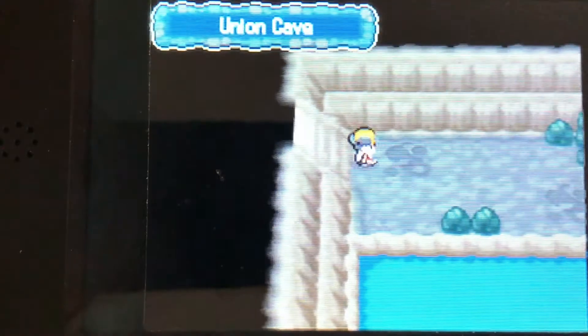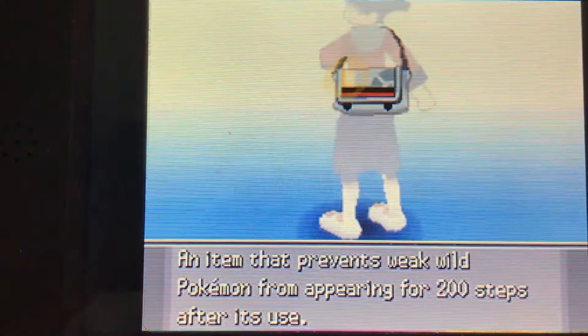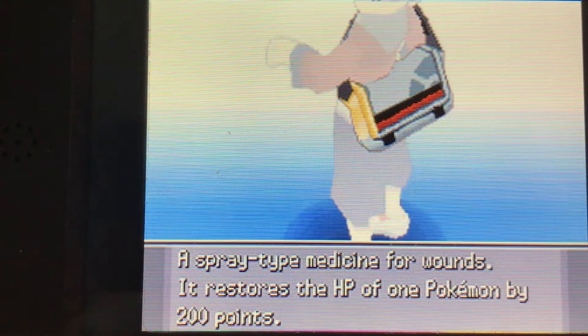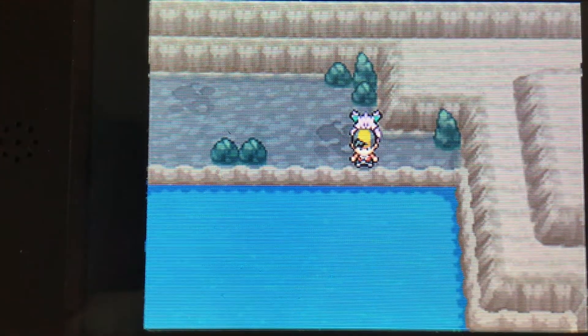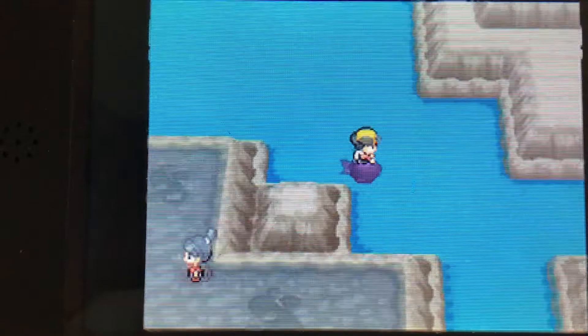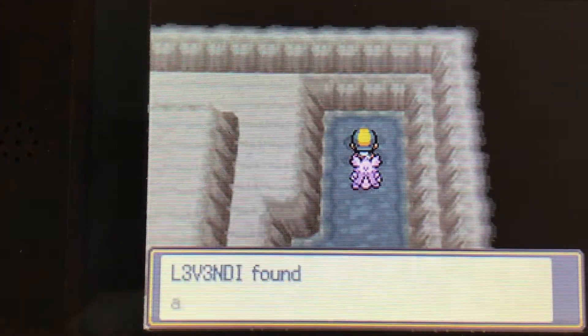If we go down again, this is the bottom floor of the Union Cave. There are a few trainers here. I just realized I haven't got many potions, so we've got to be really good at beating these trainers. First off, there's an item that way. If we go this way, I think there's another item — yeah, Elixir.